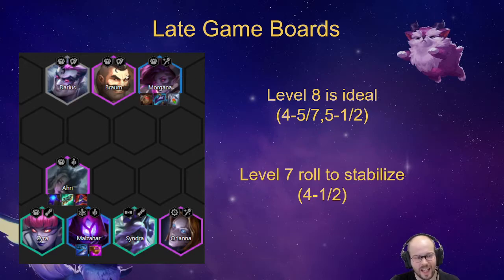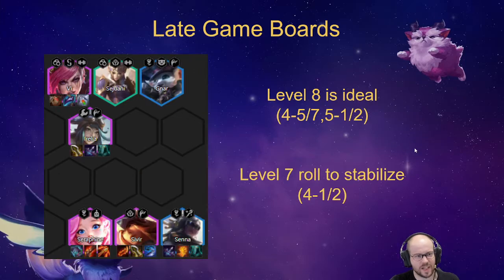Ideally you want to get to eight because these synergies are really strong: bodyguards, five syndicates, enchanters, scholars, and arcanists. You can potentially cut Orianna unless you have a two-star Orianna on seven. If you're desperate, you can play a one-star Ahri or re-roll for two-star Ahri on seven, which is less likely to hit, but she can bail you out once you find her. The frontline items don't change - they're always very similar no matter what your frontline tank is.